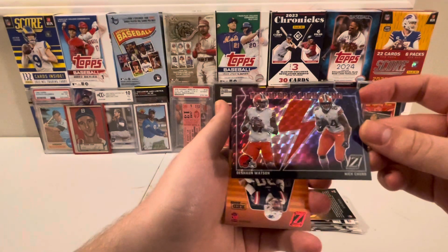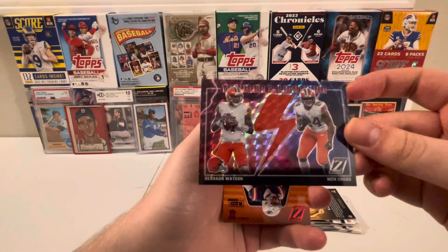Next up, we've got Thunder and Lightning — Deshaun Watson and Nick Chubb.